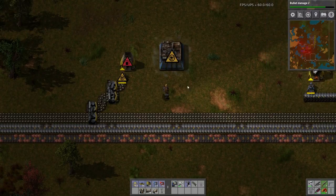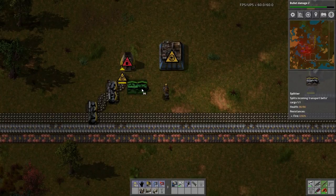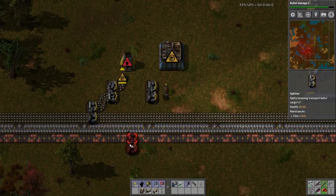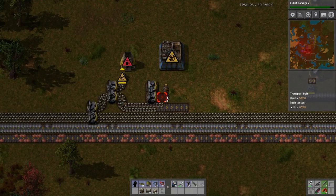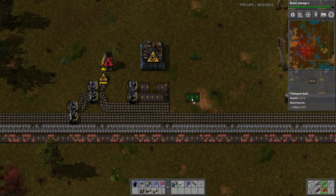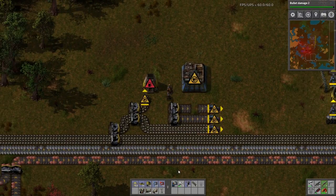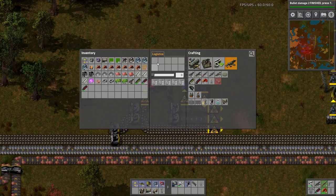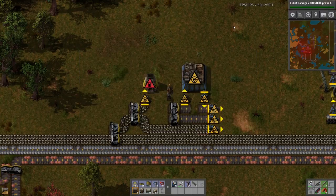I need to make sure I have enough room for the electric furnace. This outputs that, and this goes that way. I should end up with three resources that I desperately need. I need to build three boxes — one, two, three — and start new research.